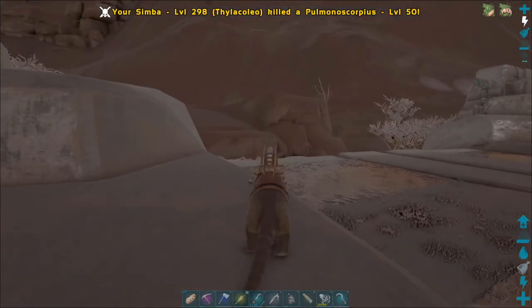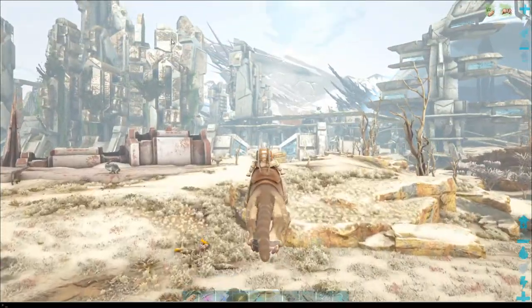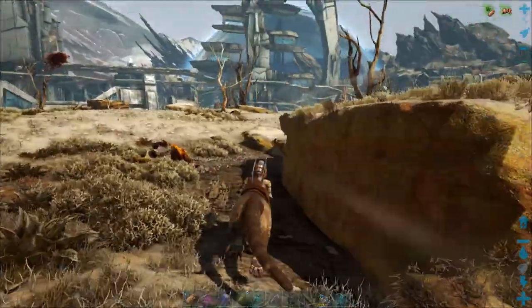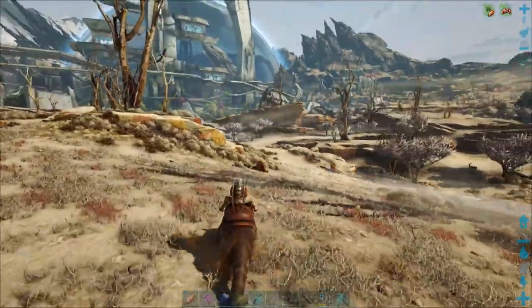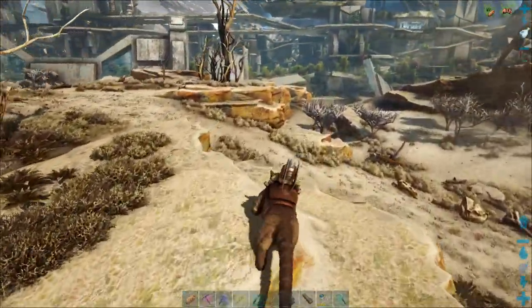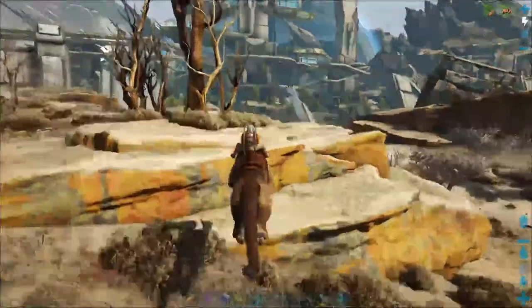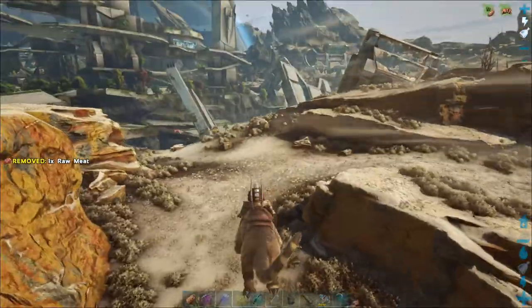Get out of here scorpion. We're not going to get a cryo fridge probably crafted on this map - or until we get a flyer - because once we get a flyer, even a snow owl, I can just fly up to the king titan terminal and craft one up there. But yeah, that's something to do in the future. So I will stop rambling, get a few corrupted nodules, and probably see you back at base.